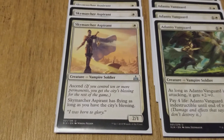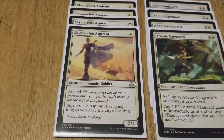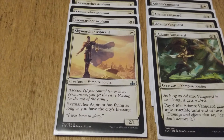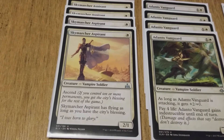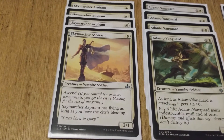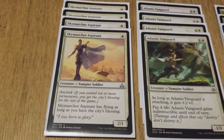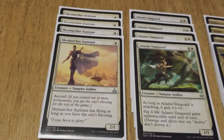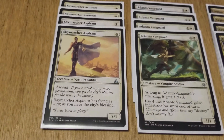We have four Sky Marcher Aspirants, which is one white for a 2/1 Vampire Soldier with Ascend. Ascend means if you control 10 or more permanents, you get the City's Blessing for the rest of the game. Sky Marcher Aspirant gains flying as long as you have the City's Blessing, so once you control 10 or more permanents, it gains flying for pretty much the rest of the game.